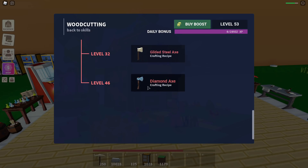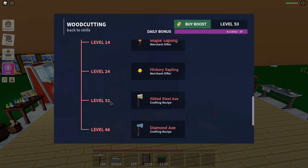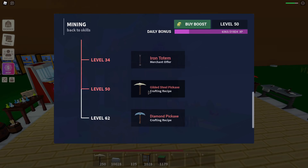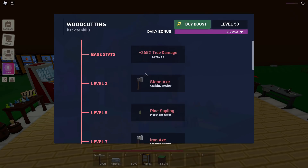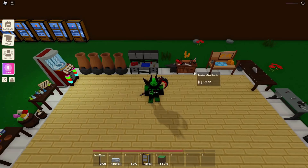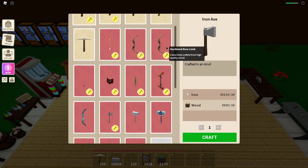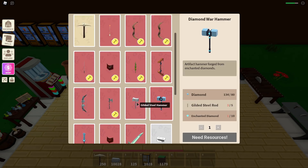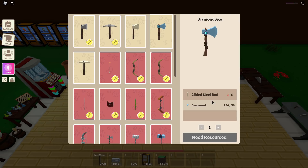At least they nerfed the gilded steel pickaxe level and now it's only level 50, but 62 is definitely way too high. I think they should do it like woodcutting — for woodcutting you only need level 46, and then gilded steel axe it was level 25 before but now it's level 32. I think they should make it so that under mining you only need level 32 for the gilded steel pickaxe and 48 for the regular pickaxe. But I already have woodcutting unlocked, and I think they nerfed the diamond axe because I remember it needing enchanted diamonds earlier.